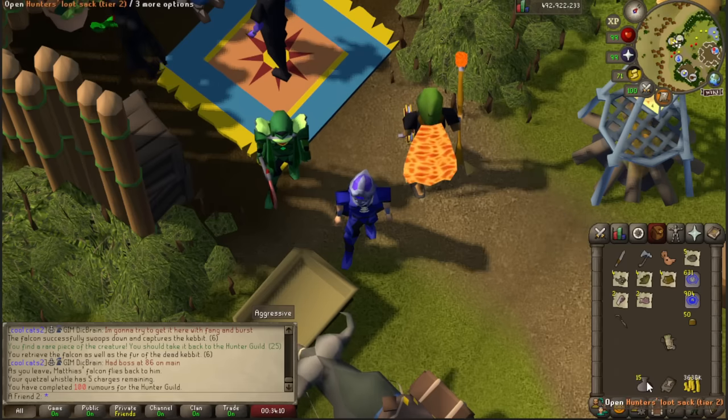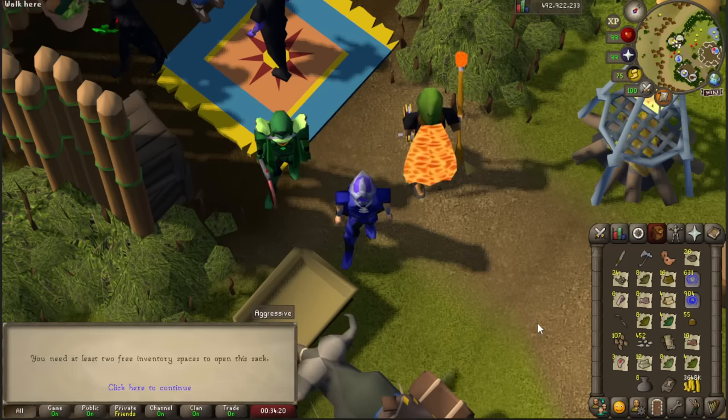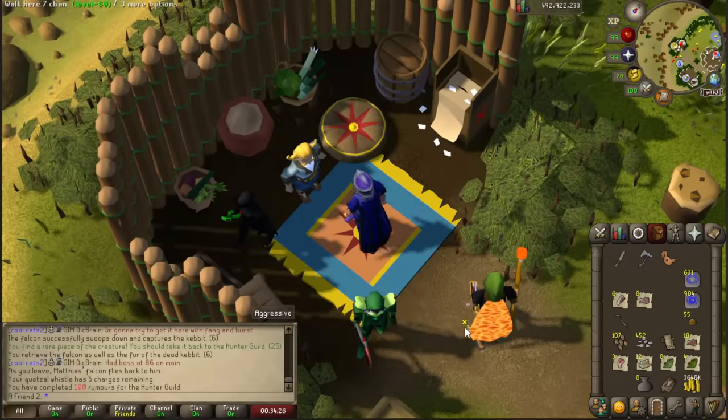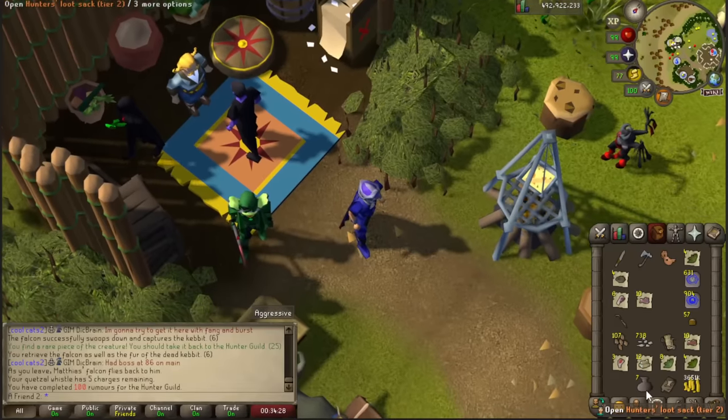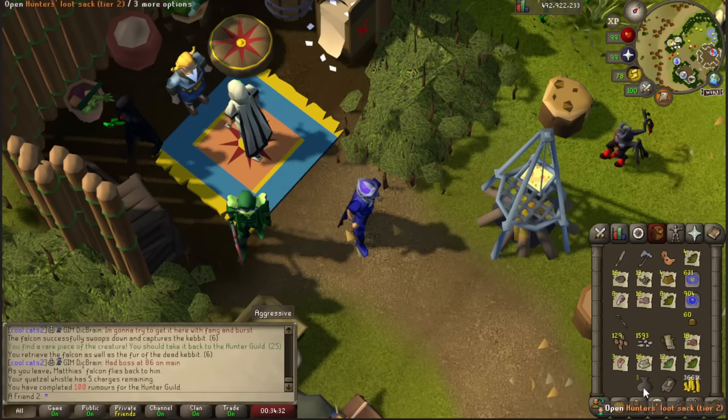Hopefully I'm going to get at least that one missing piece which is the boots. I can also get the pet. I also noticed that hunter has so many pets - it has the chinchompa pet, then herbivore, and now this one - all connected to hunter. It is crazy how annoying the skill is and how much you have to do if you want to complete those collection logs.